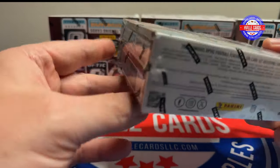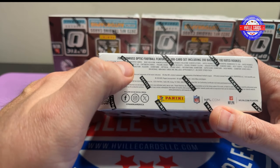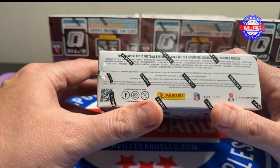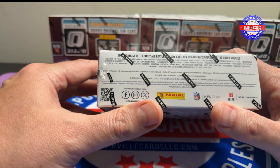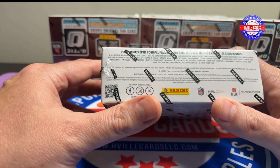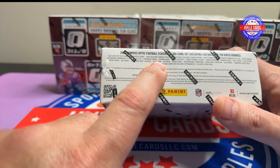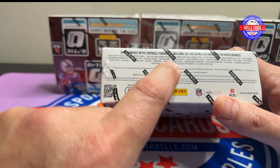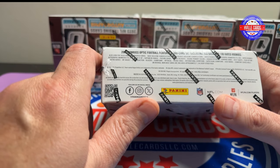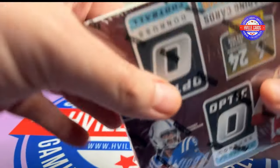You can get autographs. Let me show you this — so you can get the different variations. The base hollow, you can get the 100, and you can get the Stars versions. You can get the Downtown, the Mythic, Super Bowl Downtown, International Downtown, Hashmark. You can get normal signatures, rookie signatures. So you can get everything out of these boxes.